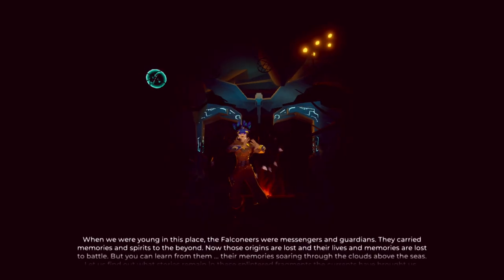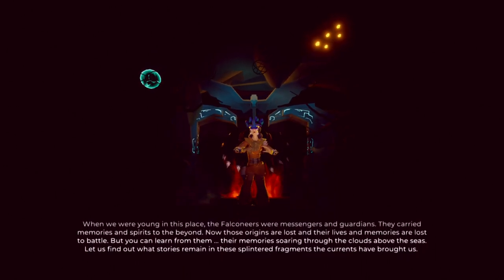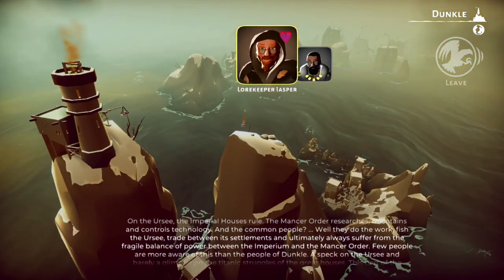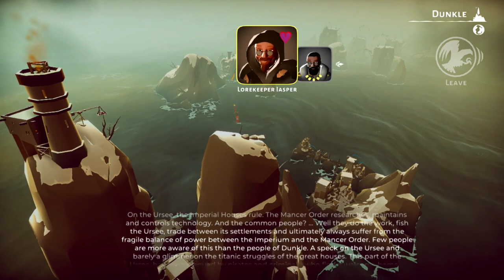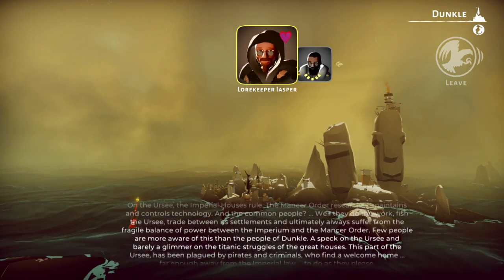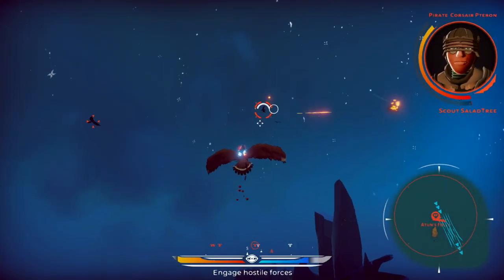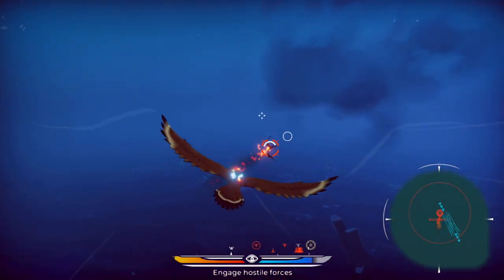There's actually a lot to this detailed story that gets explored through cutscenes and mission dialogue. To summarize, it's a story about different factions fighting each other for territory and supplies across this vast, planet-wide ocean. No matter what character you choose, you're playing as someone called a Falconeer — you pilot your warbird and take on jobs for your faction to save civilians, trade with suppliers, and destroy other factions. It's an interesting mix of sci-fi and fantasy that you'll really have to pay attention to, because it is rather easy to get lost in the story sometimes.